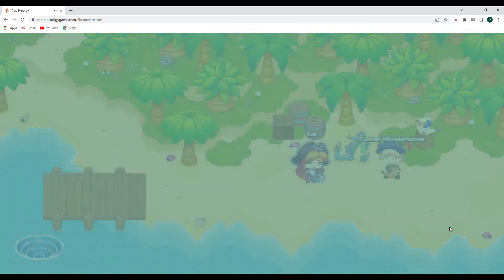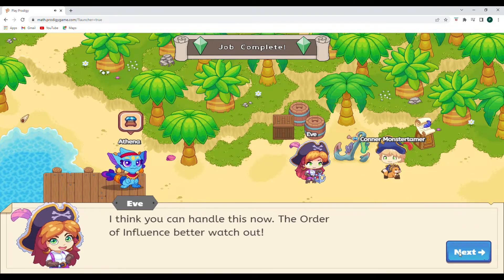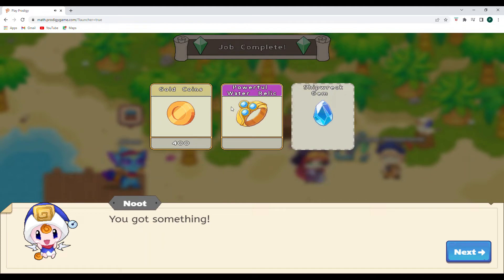You did it! Way to go, kid. Thank you, Eve. I think you can handle this now. The order of influence, better watch out. Here's the shipwreck gem — you've earned it. Awesome. So we have 400 gold, a powerful water relic, and the shipwreck gem. That is awesome.